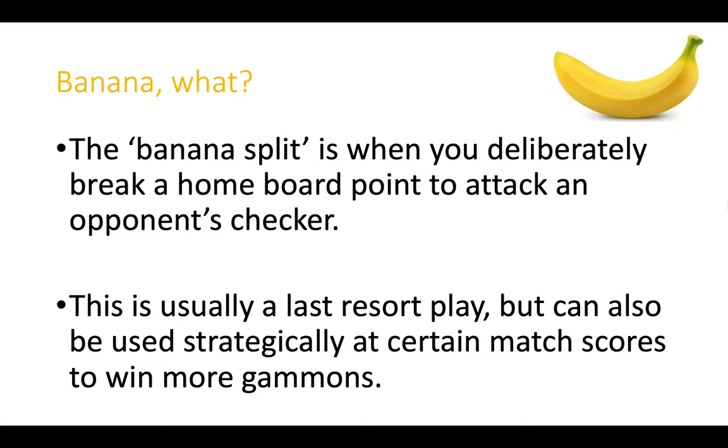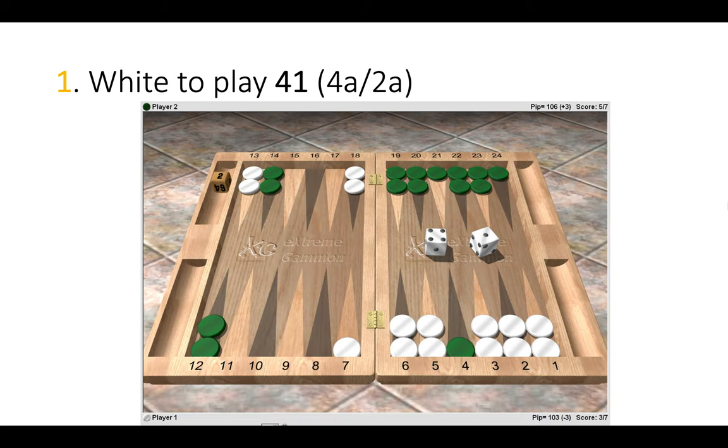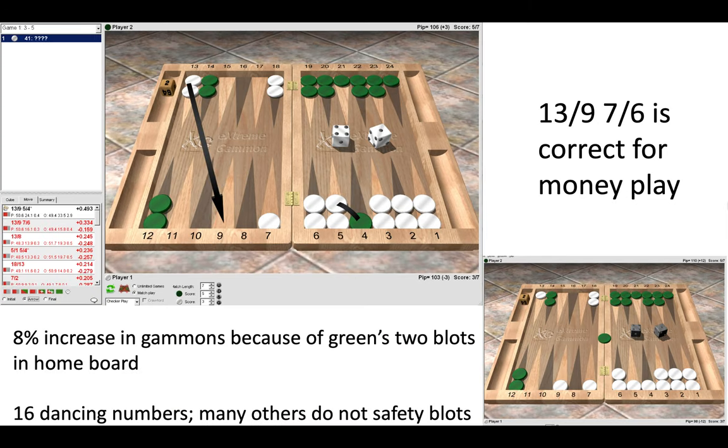I'm going to show you a few positions to demonstrate this, so without further ado let us begin. Here white has a 4-1 to play. Notice the match score: 4-away 2-away, and the cube has been turned. The correct move is indeed the banana split: 13-9, 5-4. At this match score with the cube turned, white is playing gammon-go because 4 points would win the match, and the banana split leads to an 8% increase in gammons.